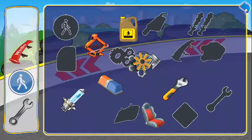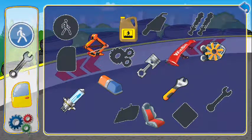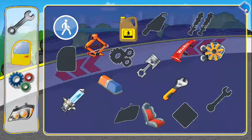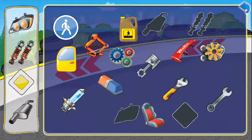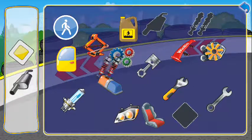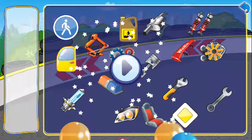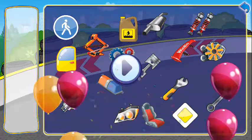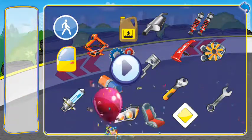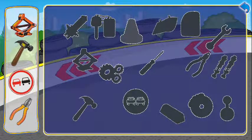Jack, adjustable wrench, piston, flashing light. Lamp, oil, seat, engine, spoiler. Traffic sign, spanner, door, gear wheels, headlights, shock absorber. Traffic sign. Exhaust pipe.